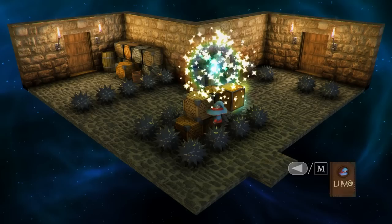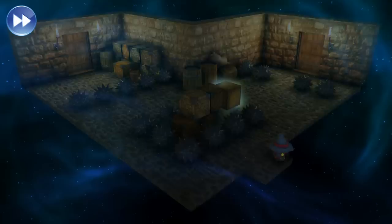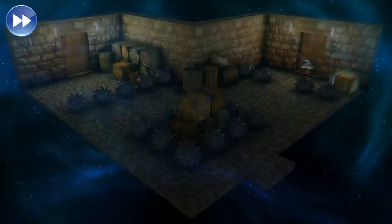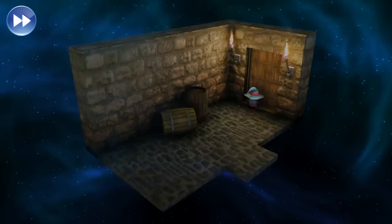I grabbed a map using the magical box, though the map's not available in the demo version so that's a bit of an anti-climax. The map would probably be quite useful because to be honest I kept getting lost. I kept getting turned around and forgetting which direction I was going - all the rooms are so small and you can't see where the doors lead, so you can't really build up a good mental map.